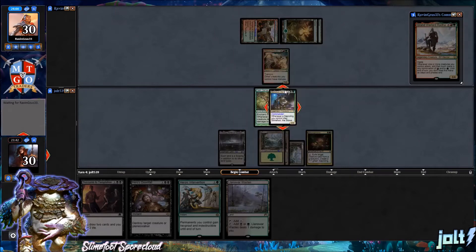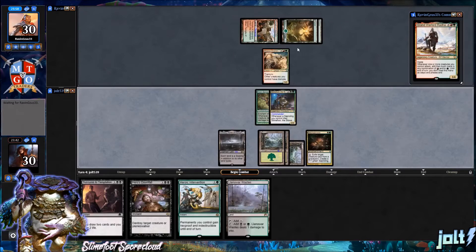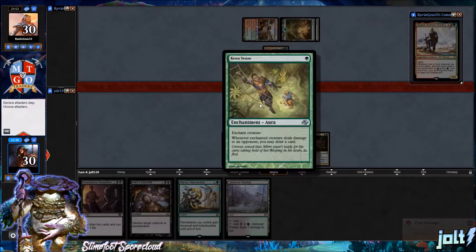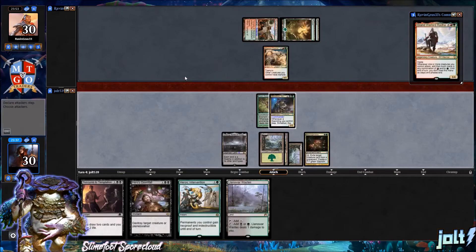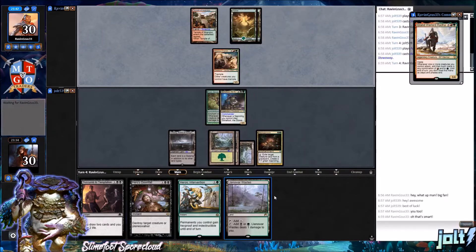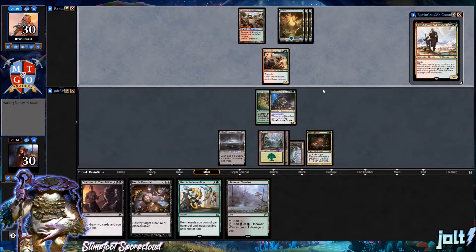Whenever that happens and you start sacking some of your sapling tokens — if you're playing multiplayer, like in the EDH Lounge video — Keen Sense is something that has to be dealt with. You get three card draws per trigger, and especially if you have a sac outlet out there, next thing you know you're just ripping through the cards. It's just one of those cards that works so well. It's so good.